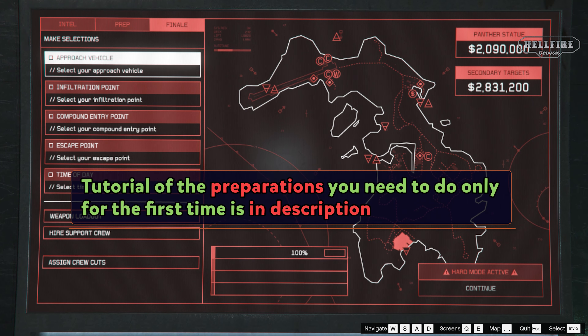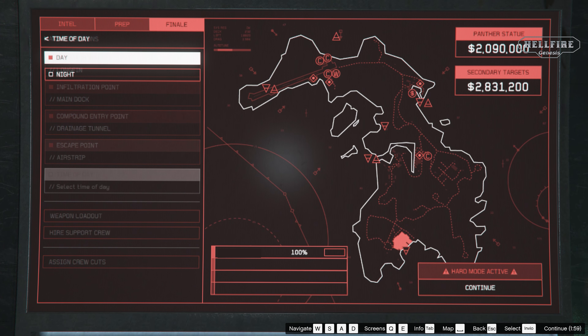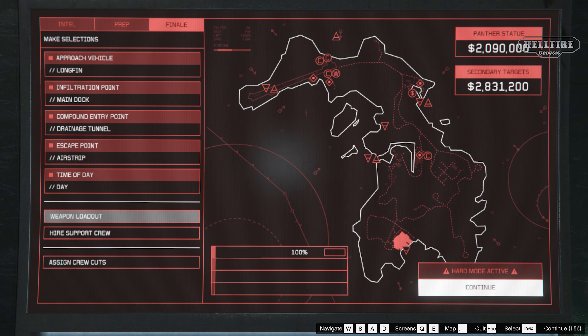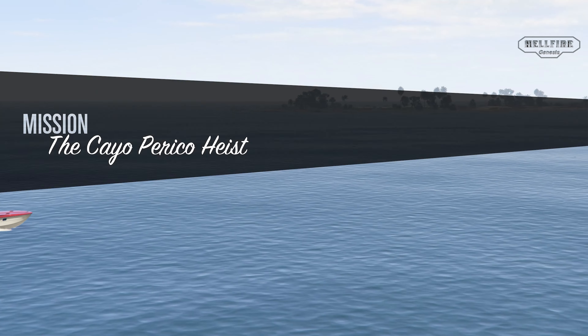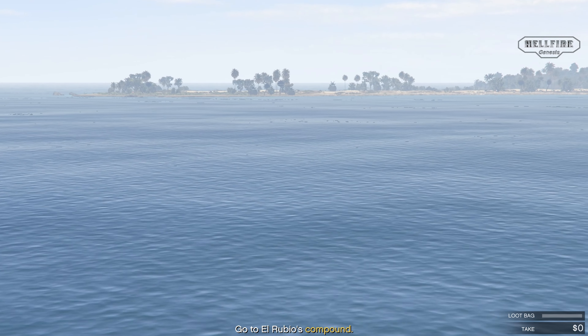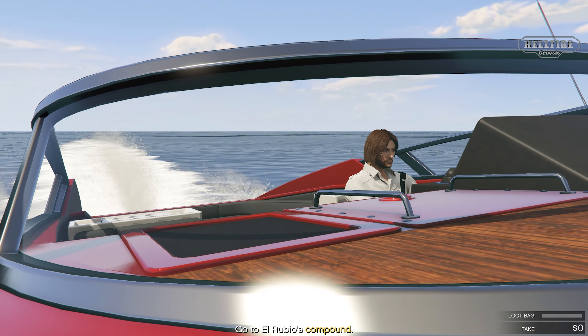In the description you will find the links of the tutorials that I have done that will help you understand how this glitch works. Since the update of July and August 2022, the waiting time has increased for replaying the Cayo Perico heist to 4 in-game days, which is more than 3 hours. By using this method you can skip the waiting time and gain the maximum payout without taking the gold, as Rockstar also patched the vault glitch.